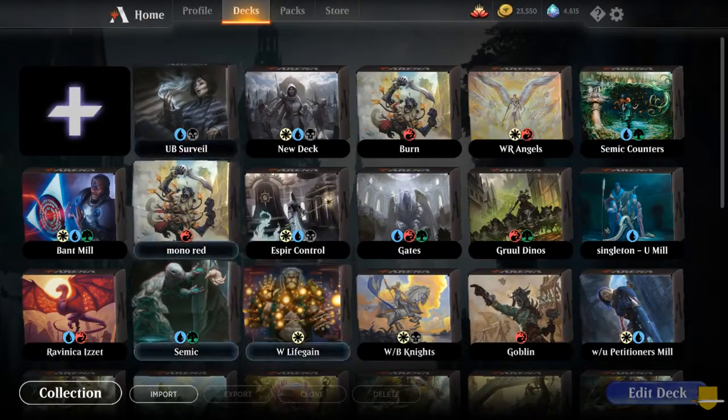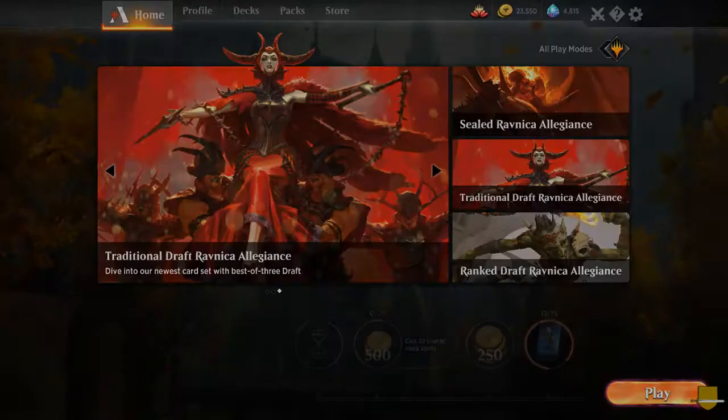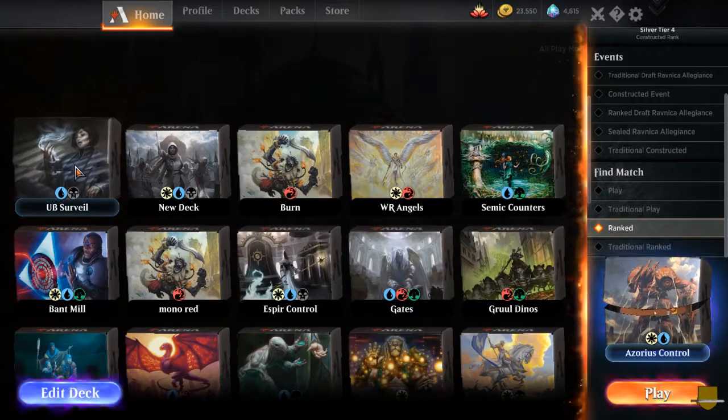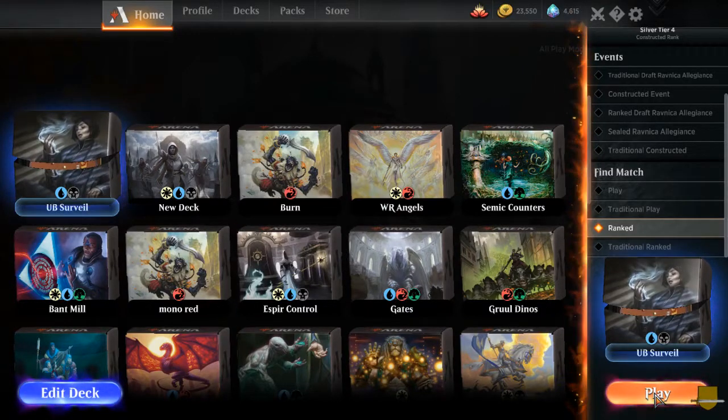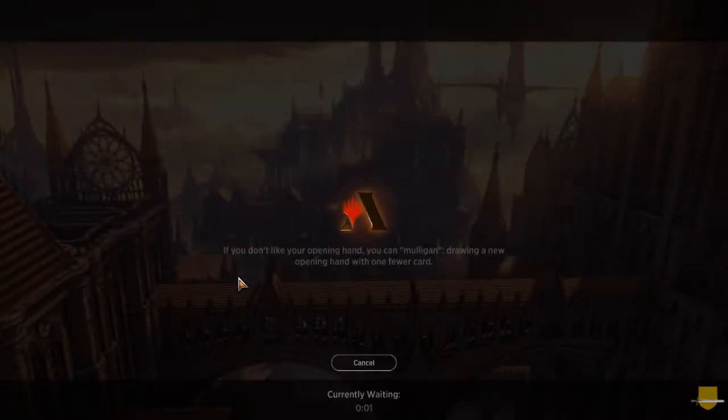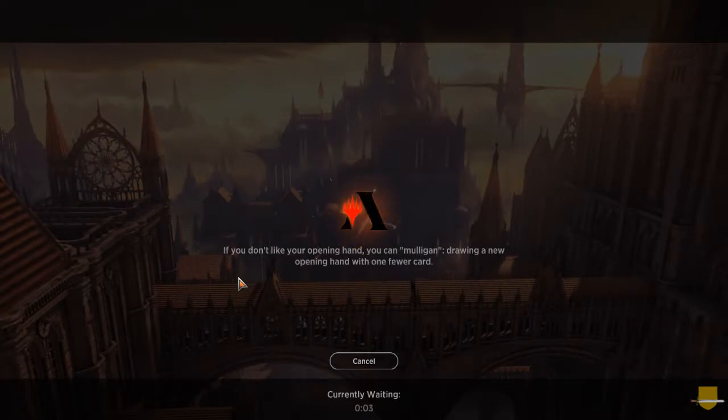There you go — you see how I built it back there. So what was I looking for when I was building that deck? A theme. I was also looking for the curve — notice I had some one-, two-, two-, three-drops and not heavy on the bigger drops. And then there's the casting cost for those of you just getting into Magic: the Gathering Arena.